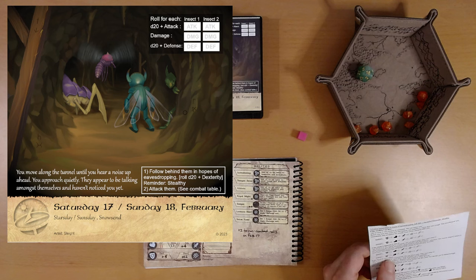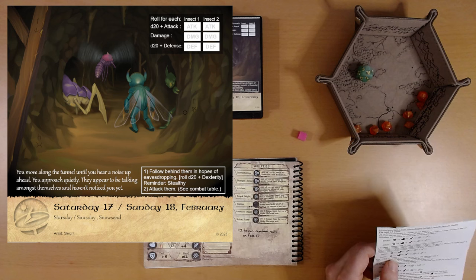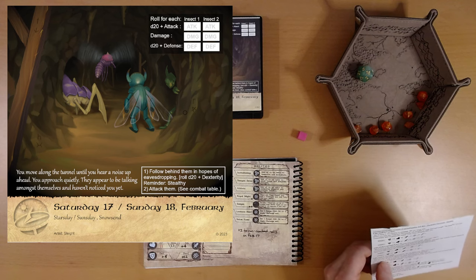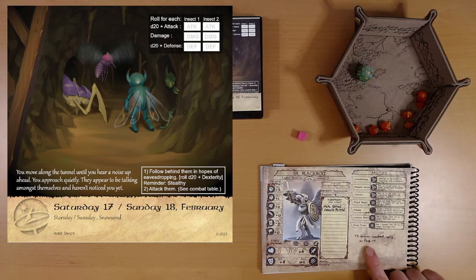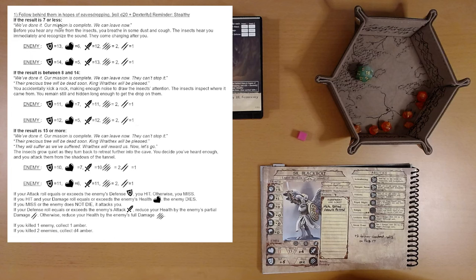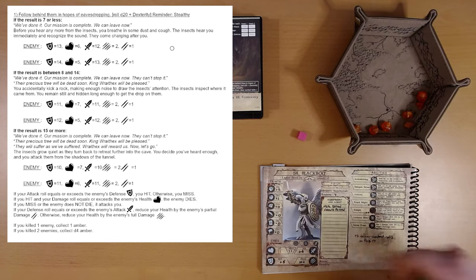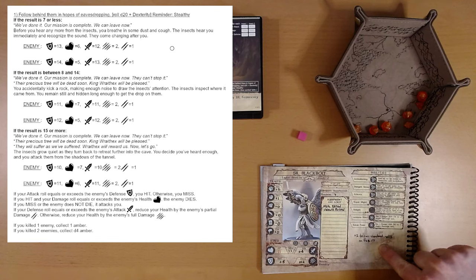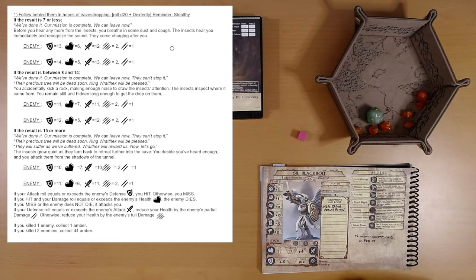They want us to first follow behind these bugs in hopes of eavesdropping. It's a dexterity roll. If we were stealthy, we would get a bonus here — we are not. But we do have our plus two. The second option is to attack them. See combat table. So, follow behind them in hopes of eavesdropping: roll d20 plus dexterity, that's a plus one, plus two because this is non-combat. So d20 plus three. Eleven plus three is fourteen.